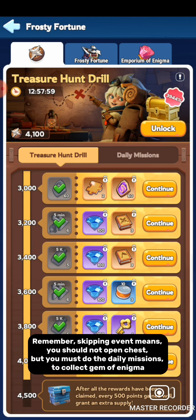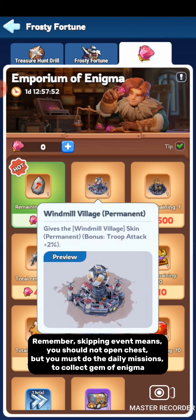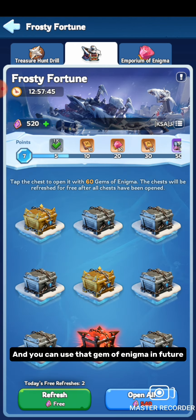Remember: skipping the event means you should not open chests, but you must still do the daily missions to collect Gem of Enigma. After the event ends, Thorn of Enigma will vanish, but the Gem of Enigma will remain in your bag and you can use it in future events.